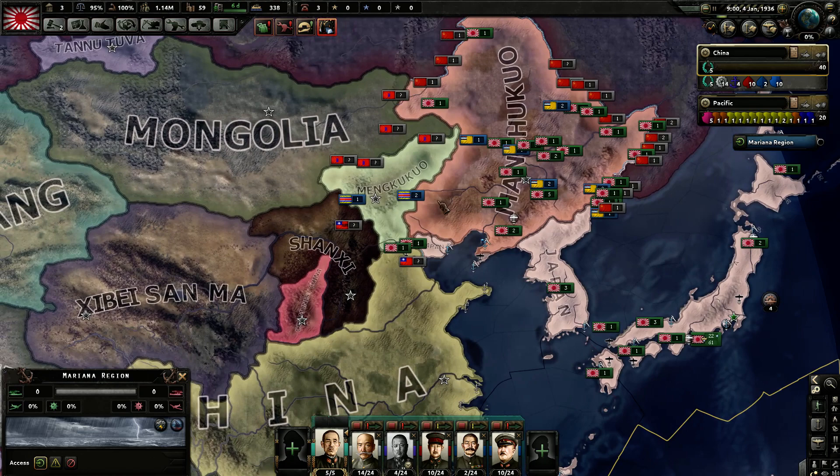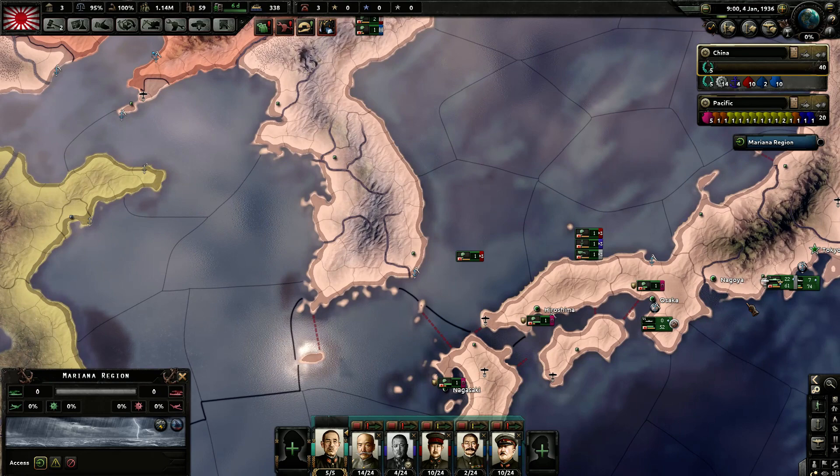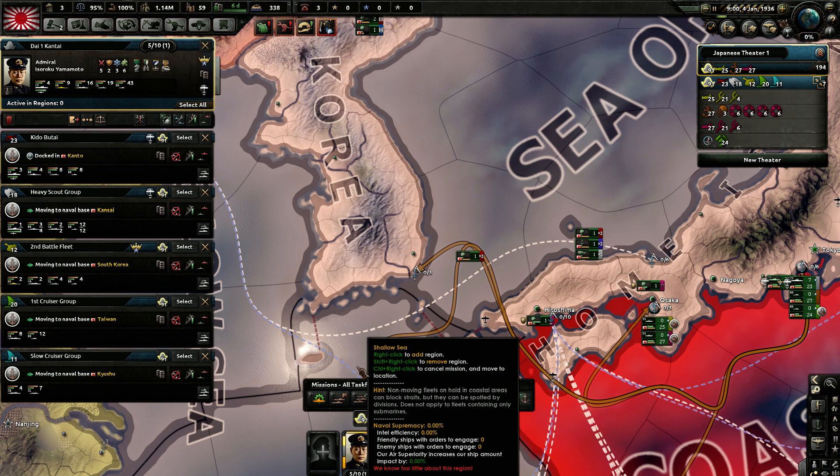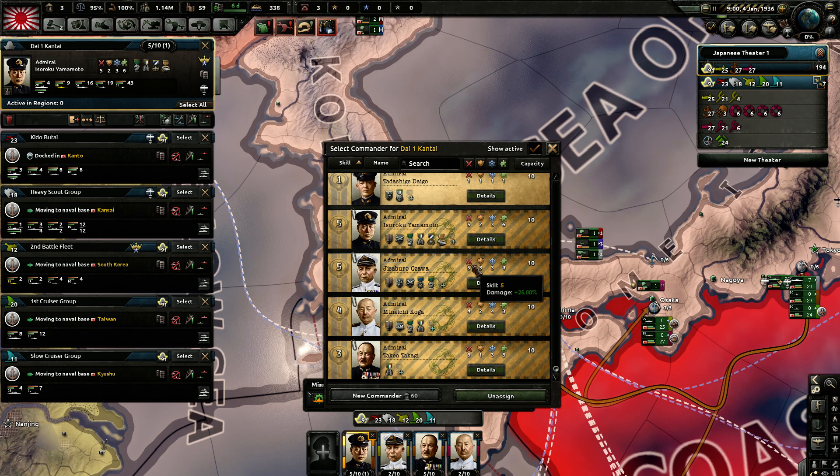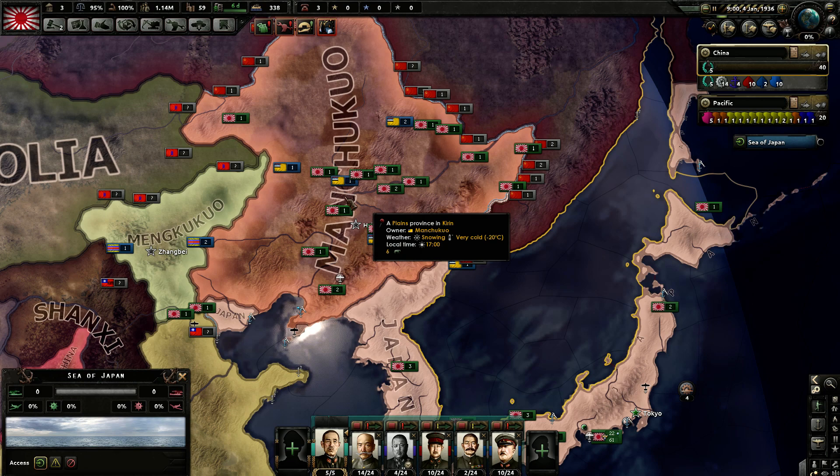We actually have one admiral who is already a Seawolf. However, he's only level one with one attack, one defense, one everything — not great at all. The other two gentlemen are pretty good already, though some of their capabilities are a little wasted, like air controller. On the other hand, they gain more experience and already have superior tactician and spotter. I think they are a good choice for the submarine fleet.